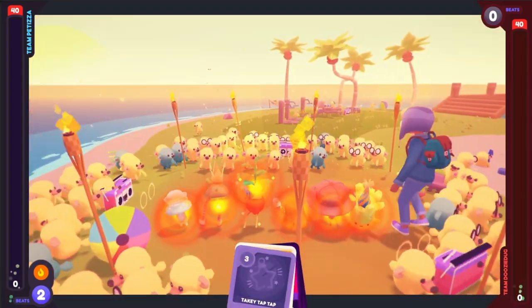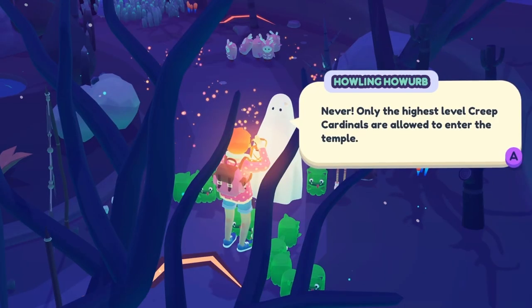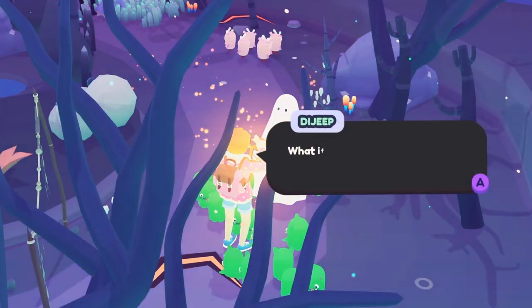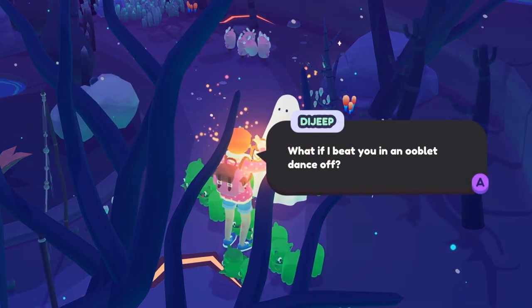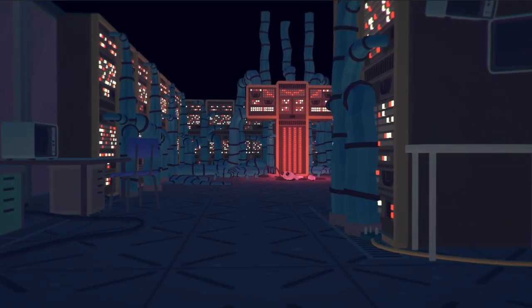Some of the moves can stun, hype up, fluster, or do weird stuff like minify other Ooblets. You'll need to use your dance-off skills to get through the challenges in each region, and as you work to save Badgetown from the forces that want to destroy it.